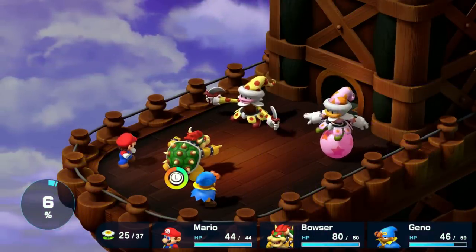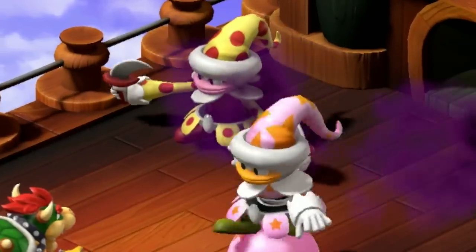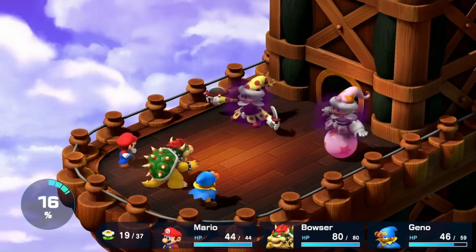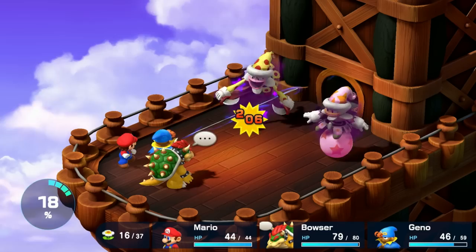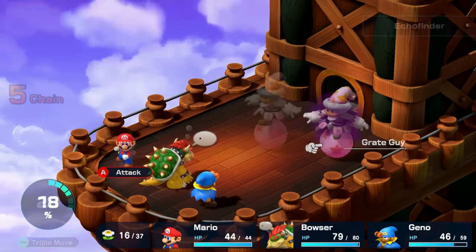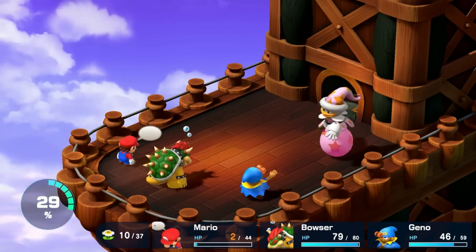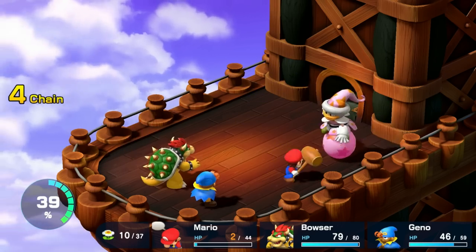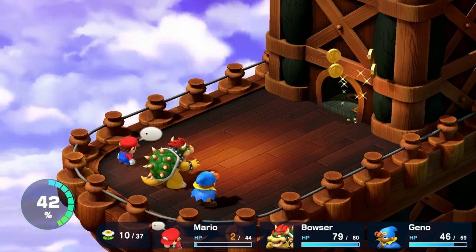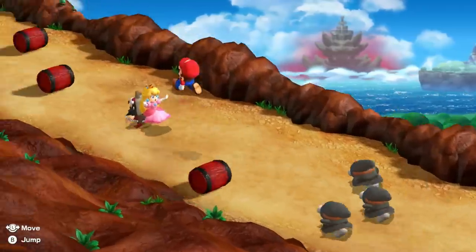One thing I love about the remake is these nifty little indicators that show you when an enemy is afflicted with a status. Within a few turns, Knife Guy goes down before he can even stack with Great Guy. And of course, Great Guy, despite his lack of partner, manages to get Mario down to critical HP. But rather than heal, I just go ham on him and take him out with a bunch more physical attacks. Fear is a hell of a drug.